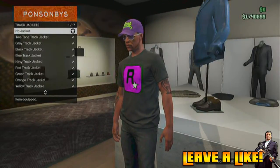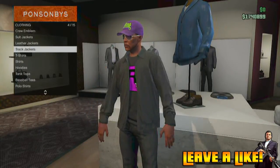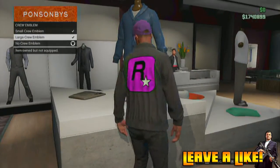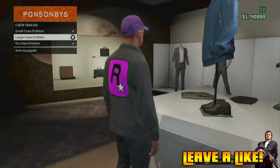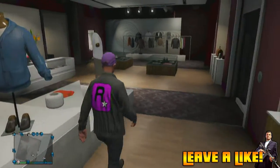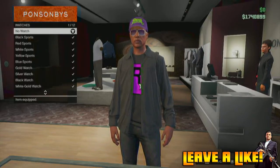Once you've done that, go to track jackets and wear any track jacket — I'll go with this black track jacket. Then put a crew emblem on the back of the track jacket. As you can see, the crew emblem is huge on the back of the track jacket, and it will be the same size on the t-shirt.